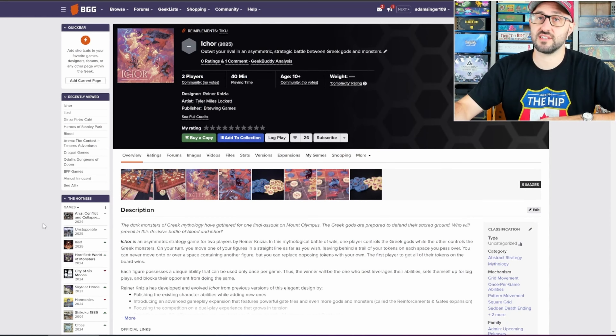Ichor is also an abstract strategy game, but this one plays very differently from Iliad. In this game, players are going to be playing either as the gods or the monsters as they compete to try and take control over the board.